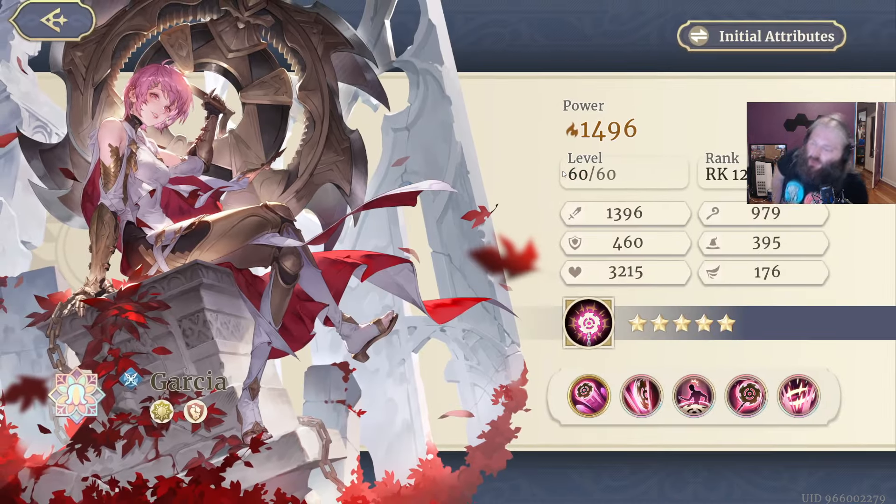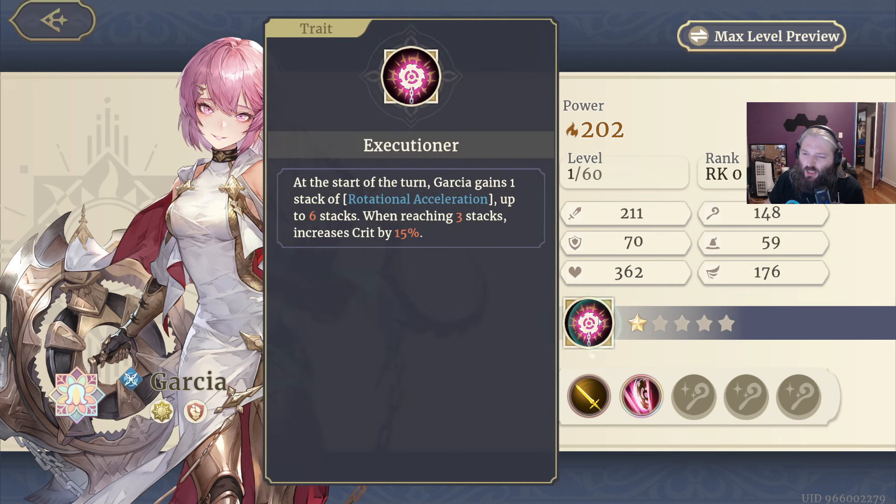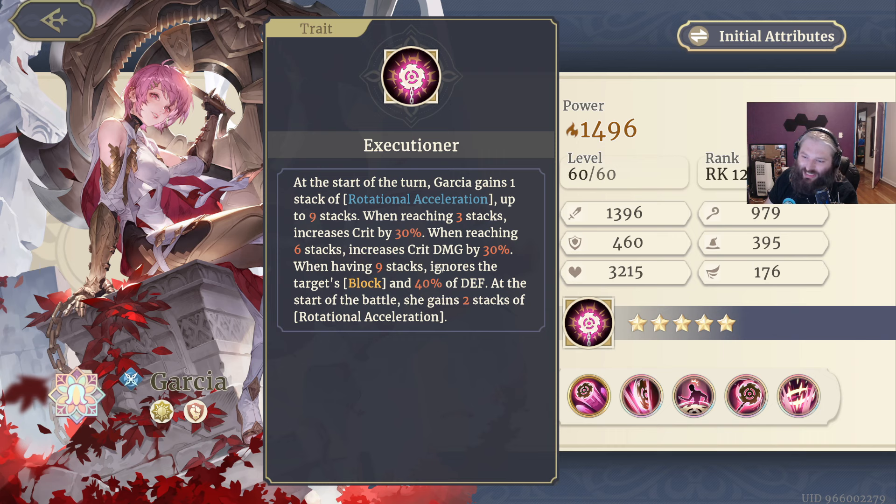First, I'm going to look at Garcia. She is basically a scaling threat. She has this gimmick where she has a Beyblade — I say that as a joke, but really it is a Beyblade. It's like a shield that spins and she throws it. At the start of every turn she gains a spin, it speeds up, gets faster and faster. When it gets to six stacks, you get different effects at three, six, and nine stars, and as those go up, you're just going to be doing more damage.